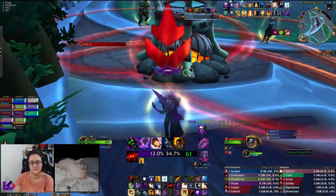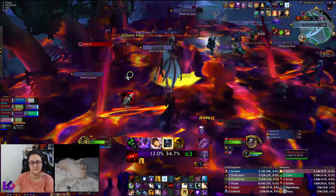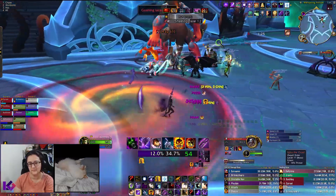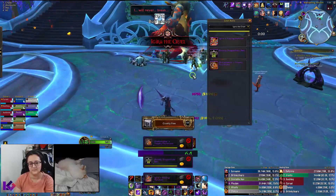During the fight, each cauldron needs to be hit with a blistering sphere. Make sure to break your friends out. We slightly pulled the boss to each side as we did this fight. Once all three cauldrons have been destroyed, you can defeat the boss as normal.